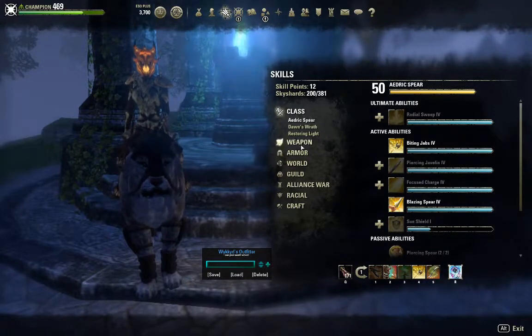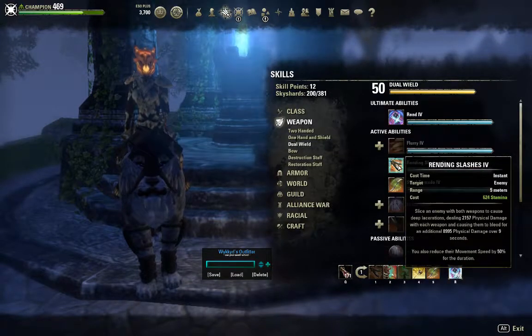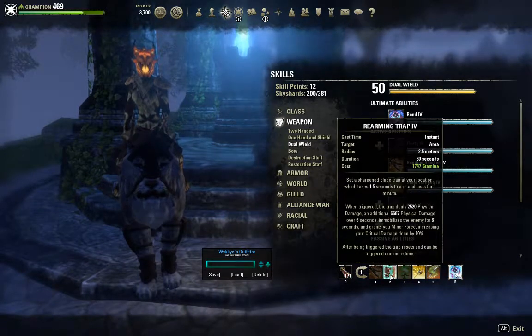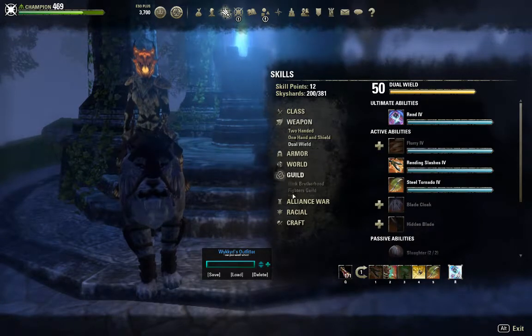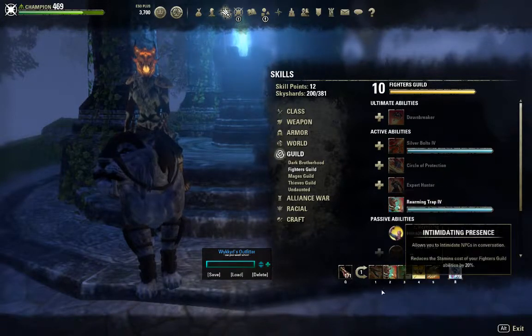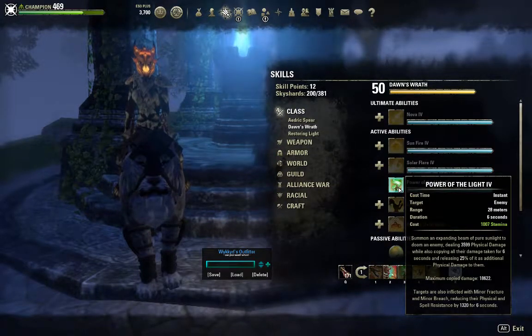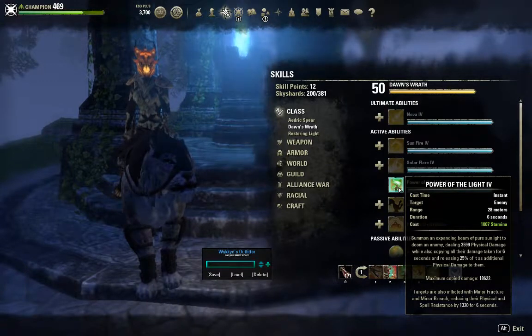For the front bar I'm using Rending Slash, which is a Morph of Twin Slash. The second one I have is Rearming Trap — it's a Fighter's Guild ability, you get it at around level 8 or 9, and it's a Morph of Trap Beast. The third one is Power of Light, a Dawn's Wrath ability and Morph of Backlash.